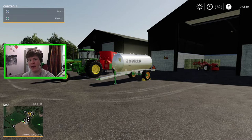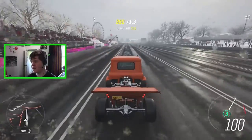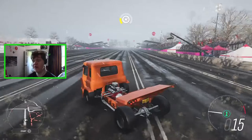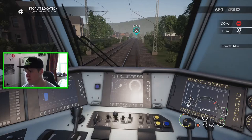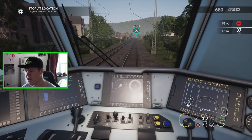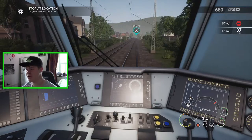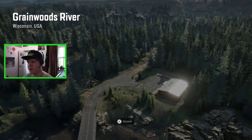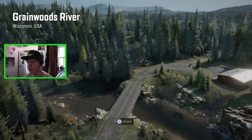Today is Saturday and we are checking out the final Hot Wheels car that was added to Forza Horizon 4. The throttle is at max, we should be going forwards, but we're now going one mile an hour backwards. That's three stars so we beat our personal best, and here we go into Grain Woods River.